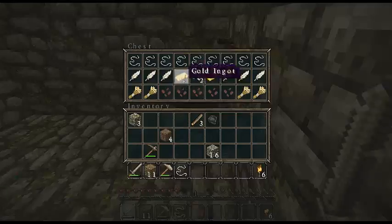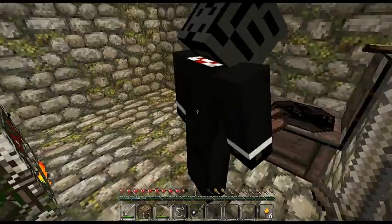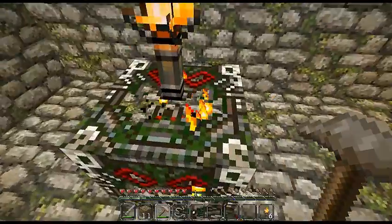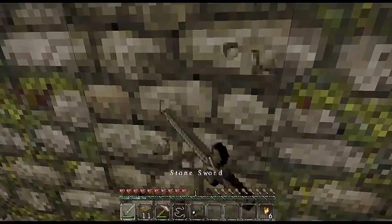I found gold, pumpkin seeds, melon seeds, and melons. Oh sweet, and wheat and stuff — that is so good. I'm not gonna break this; maybe we'll need some XP farm.